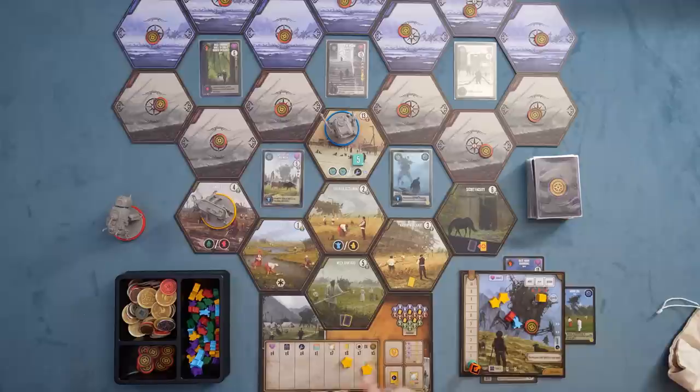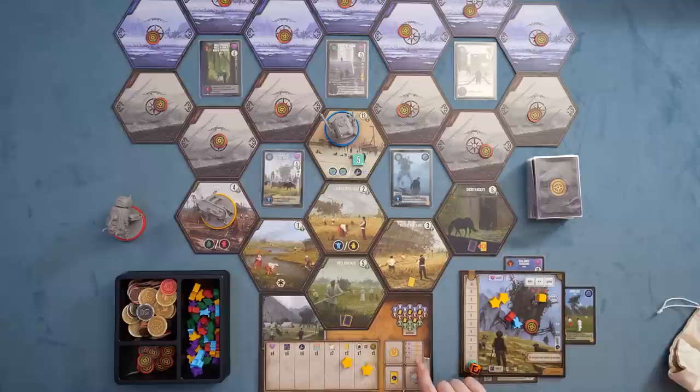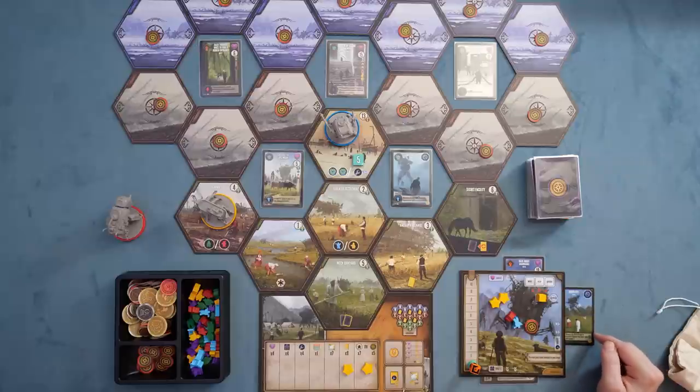Once a player has all four stars on the board, that triggers game end, at which point you score points for: any points acquired along the way, any coins gathered, points for the number of quests you have — if you have at least three quests you get 10 points per star, but no quests gives only five per star — so those four stars are worth between 20 and 40 points. You also score for item cards built on the side, and discs you rescue are worth two points each.